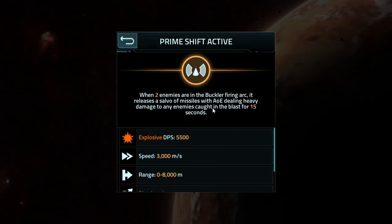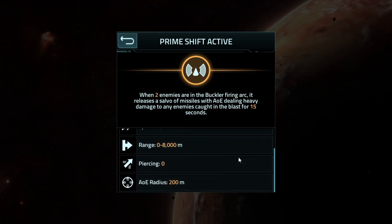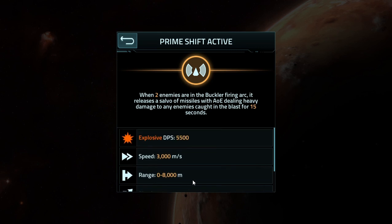And what do we have for the active? We have a missile volley. When two enemies enter the buckler's firing arc, it follows itself with missiles, dealing heavy AOE damage to any enemies caught in the blast area, for 15 seconds. 200 meter blast radius on each one, 8,000 meter range. It'll take around 2.5 to 2.33 seconds to reach the target, a little bit faster than that actually. And damage per second is 5,500.